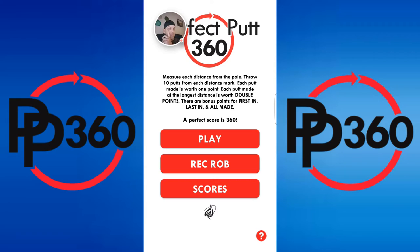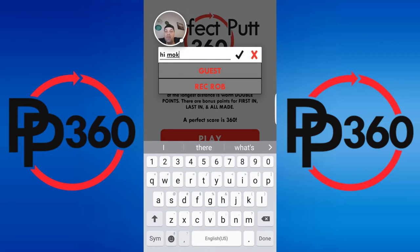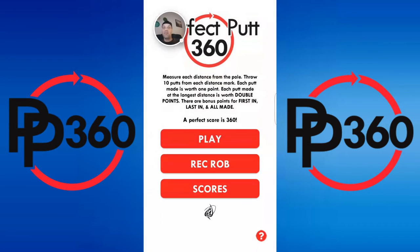First off, you'll notice you'll see my name on there — no, they didn't put my name on the app, it would be kind of cool though, wouldn't it? Anyways, I'm gonna click on Rec Rob and you have profiles now. So now I can add whoever I want — hi Mom — and there's a profile, or I can delete it. That's freaking cool.